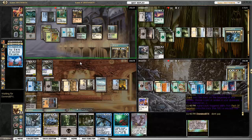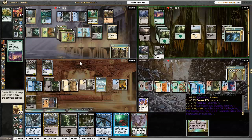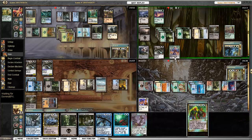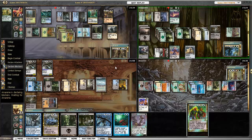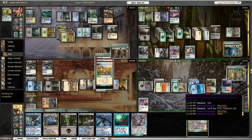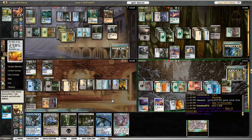Damia has to pay for the Pact. Farseek for Damia — everybody's still above 30 life. Explosive Vegetation from Carador. Solemn Simulacrum. The Demon goes after Corona. There's Merciless Eviction — I'm gonna Mana Drain that because there's a lot of mana behind it. Elixir of Immortality comes back for Corona and she pops it again.